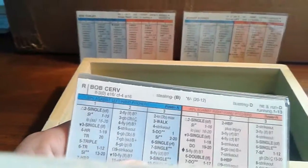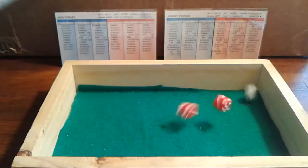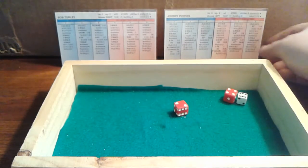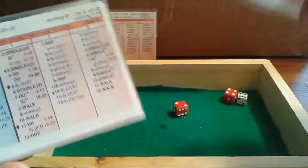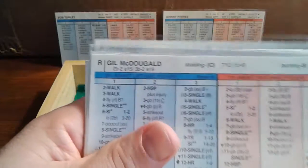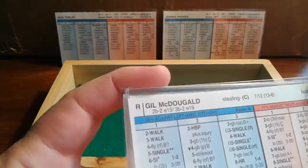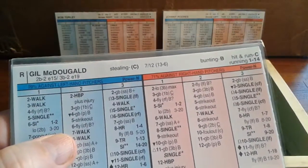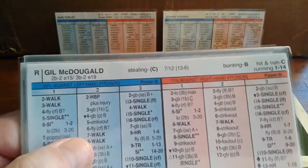Here's Bob Sievers to start things off. We get a 6-6 — that's a leadoff walk off Johnny Padres. Sievers stole four bases without being caught on the season, so he's got a good number. If he gets his jump, it's a 20 — but you have to roll a 6, and that's not easy to do. With someone on base, we'll invoke the D20 for every roll now.